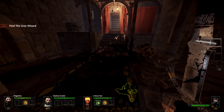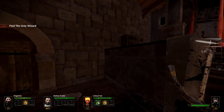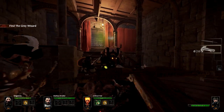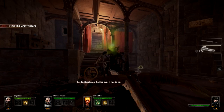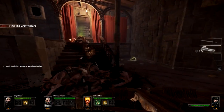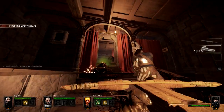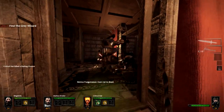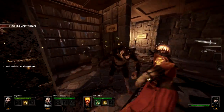Gas rat somewhere. Anything in that chest? Empty. I was trying to shoot down all of them in a row but it didn't work. I've missed like seven of my last eight shots with the crossbow.